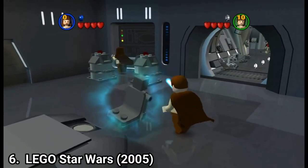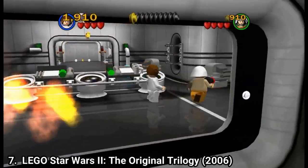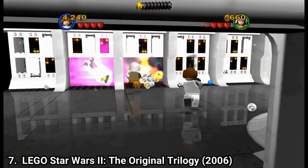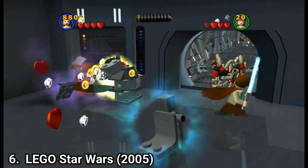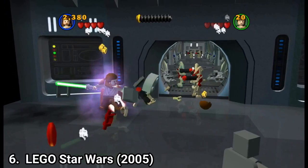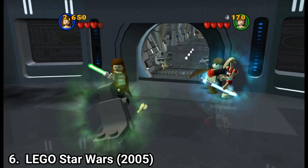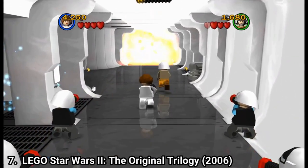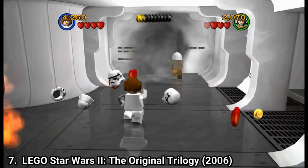Lego Star Wars and Lego Star Wars 2: The Original Trilogy cover the entire saga. Lego Star Wars covers the prequel trilogy and Lego Star Wars 2 covers the original trilogy. If you've never played a Lego game before, you should. The target audience are kids, but the games are amazing for adults too. Their simple humor gets you and the gameplay is awesome. There are plenty of characters and levels to finish and replay. Just try the Lego games — they're amazing.